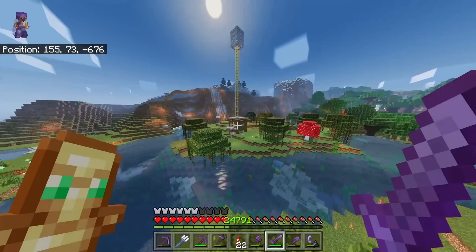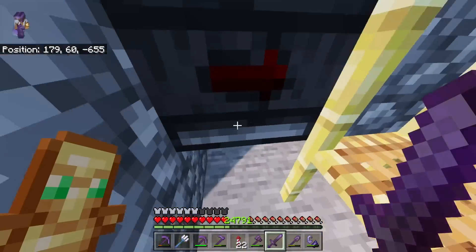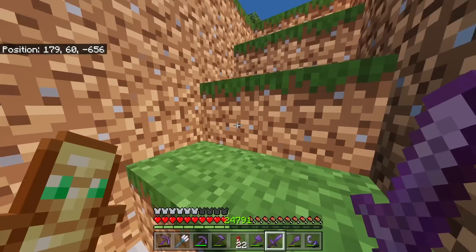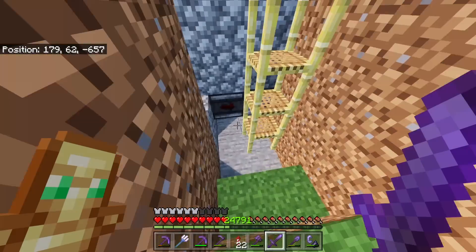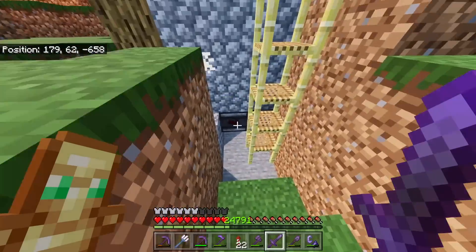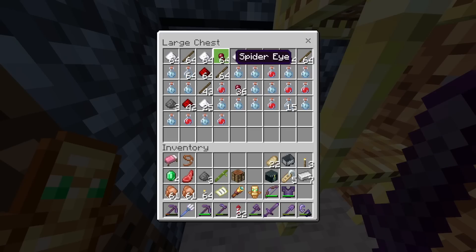Not only is this fast to build, but it produces witches — or should I say loot — pretty fast as well. This system relies on a trident killer. You can already hear witches spawning, so if I turn on the trident killer and hold my Looting 3 sword, we're going to get some new loot. From this witch farm you can get a variety of things including potions, sugar, sticks, spider eyes, and most importantly gunpowder — and redstone as well.